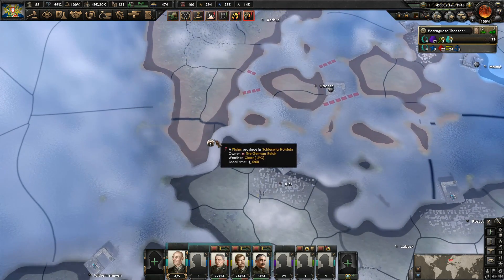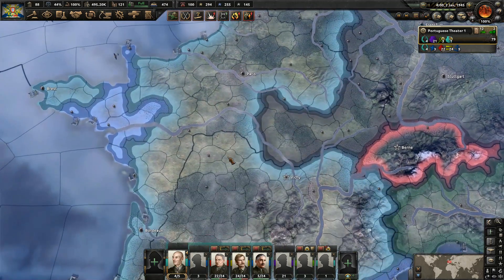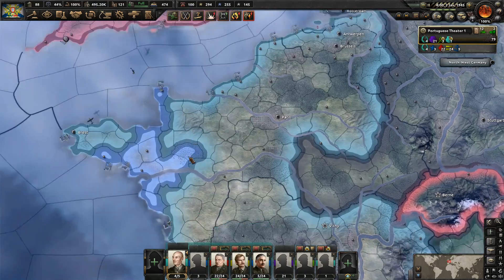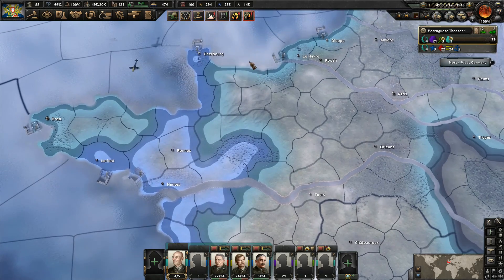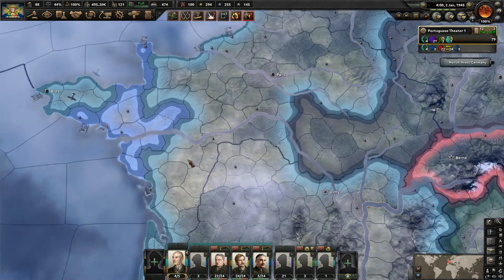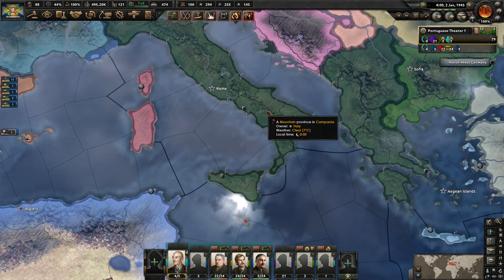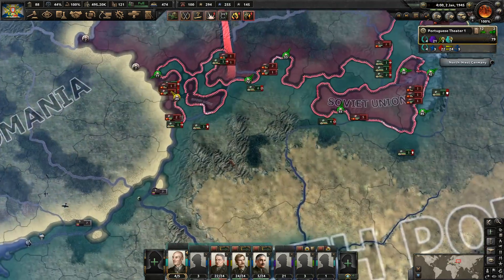Denmark still the same situation. It looks like both sides are having trouble getting across the canal there. We have the naval invasion over here more in Brittany, and it doesn't look like it'll be successful. There's another one being pushed back into the sea, and the Italians and probably the Germans have pushed the allies out of southern Italy and Sicily. So that's the way that's been going so far.